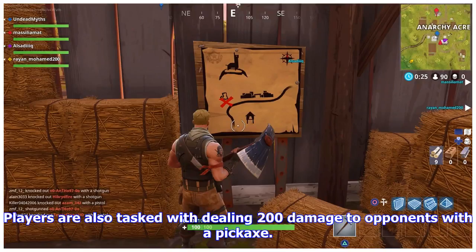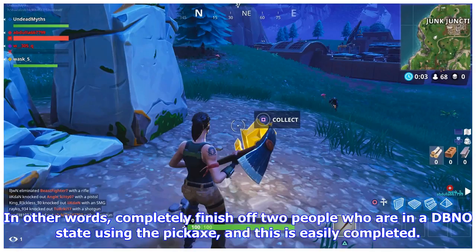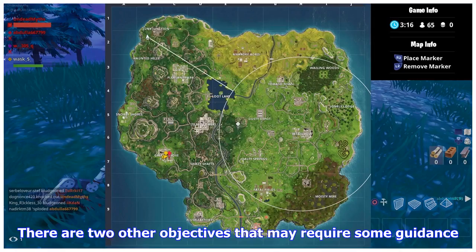Players are also tasked with dealing 200 damage to opponents with a pickaxe. While you can certainly swing away at any enemy, this counts damage dealt to those who have been downed. In other words, completely finish off 2 people who are in a DBNO state using the pickaxe, and this is easily completed.